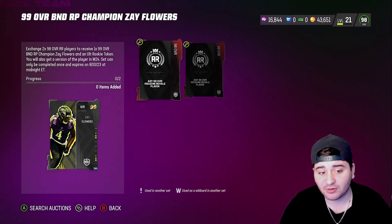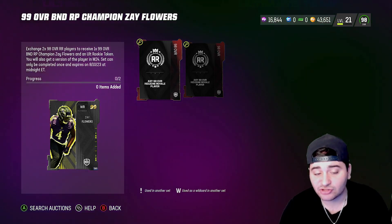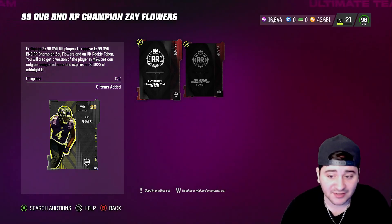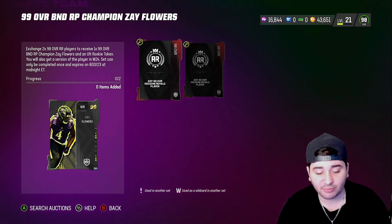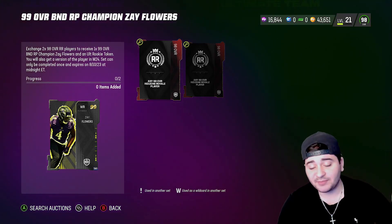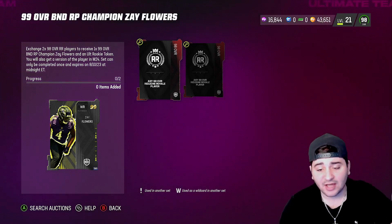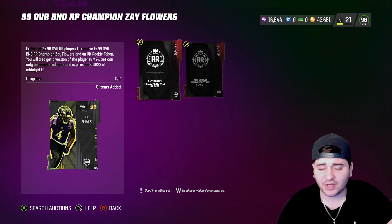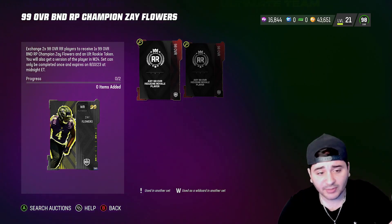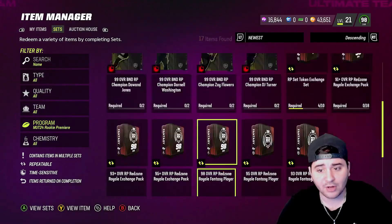That's how you get your 99 Rookie Premier player. Also, you get a free 99 each drop — a lot of you probably got the free 99 Sam Hubbard today. That card will go down in overall at the next Rookie Premier drop, and you'll receive a new 99 Rookie Premier player that day. Any questions on that let me know — it's pretty self-explanatory. That's pretty much everything you need to know about the Rookie Premier promo.